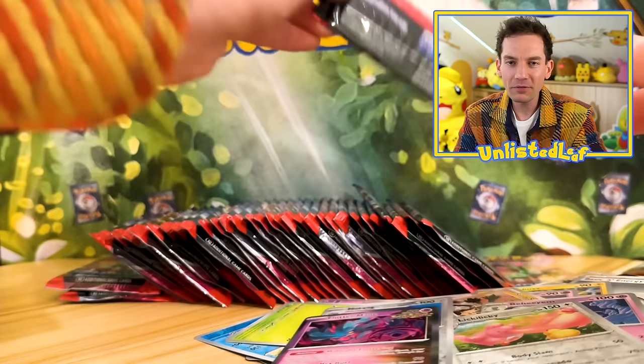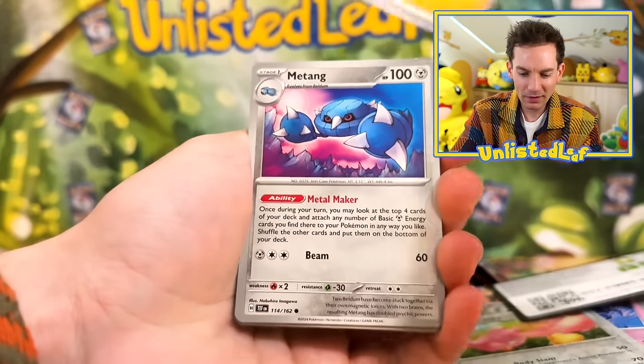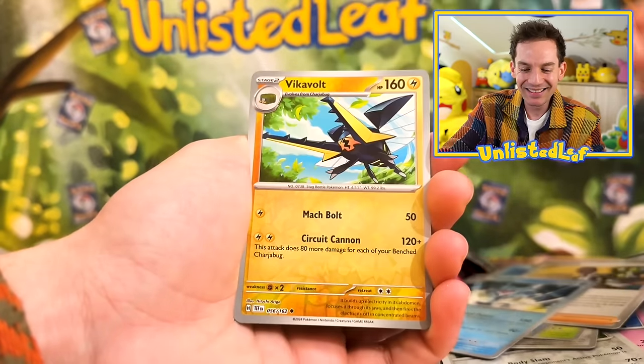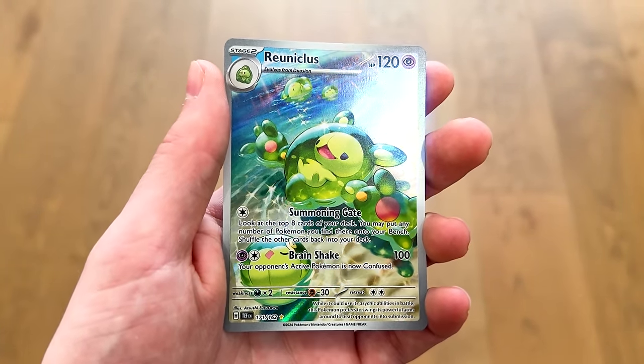Another Fluttermane — it's the ancient and future Pokemon. Lightning type, Carkol. Got Crotonaw again — another one I need. Scream Tail, Vikavolt. Oh, that is stunning — it's going to look so good with the rest of the illustration rares.